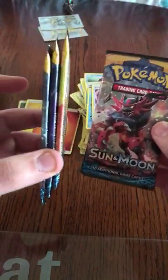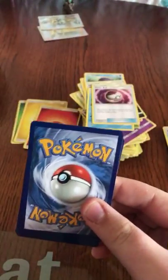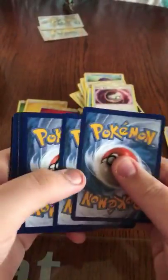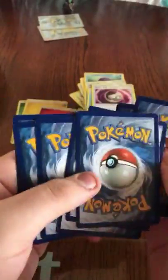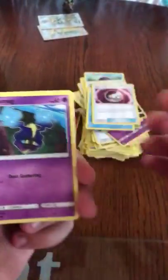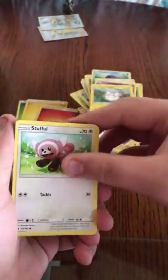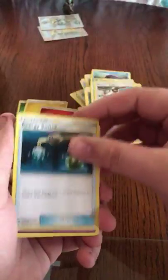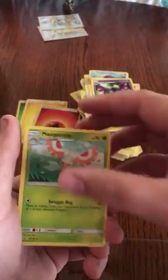Okay guys, we don't have many Sun and Moon packs left now — we have three after this one. We are not doing good at all. We got a Cosmog from Mantis, Alolan Grimer, Togedemaru, Stufful, Professor Kukui, Energy Switch, Golbat, Alolan Diglett, and the Masquerain.